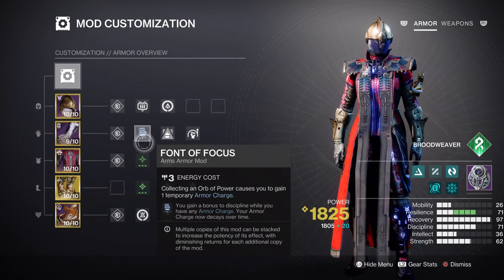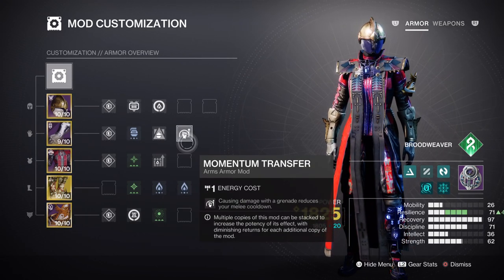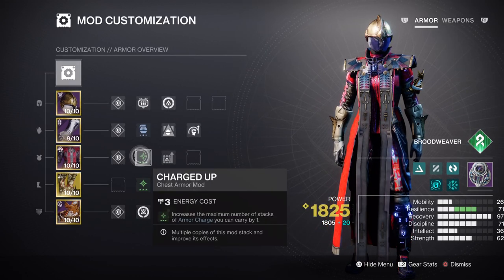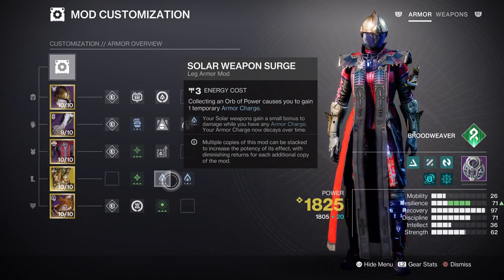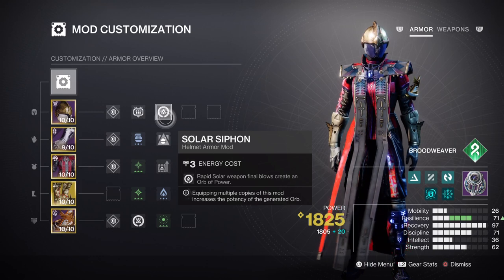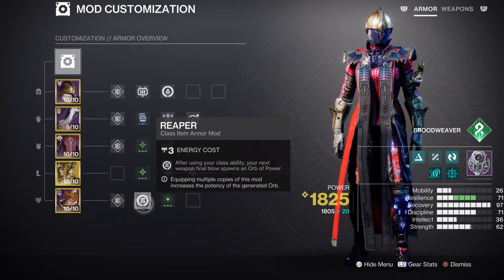Lastly, Strength is at Tier 6 so we can use it quickly if we're in a pinch or need to access a Tangle for our Swarmers, with the Momentum Transfer mod being the only mod here since we won't be using it all the time. For armor, Charged Up and Stacks on Stacks gives plus 1 charge stacks and makes each Orb of Power collected count as 2. This supports our Solar Weapon Surge mods for our primary weapon, and the Time Dilation mod increases that duration by 5 extra seconds. We also have the Solar Kinetic mod to help create Orbs of Power via our weapon, and the Reaper mod so each Rift placement combined with a kill generates an additional Orb of Power.